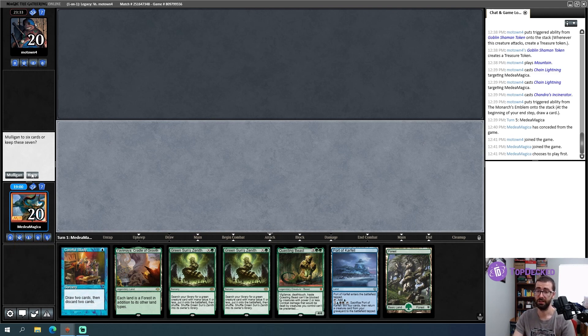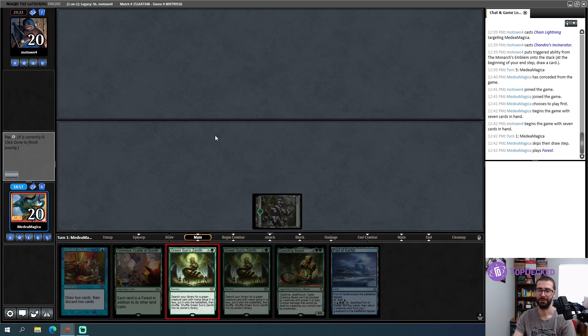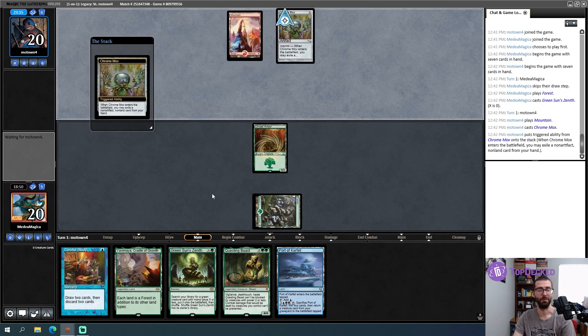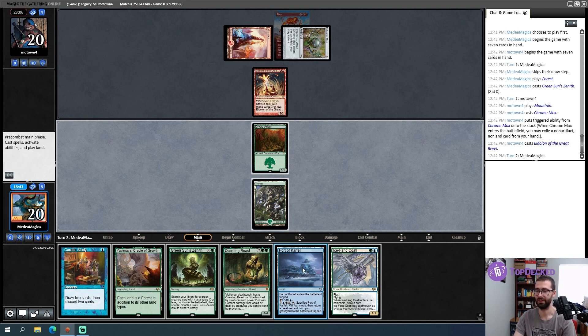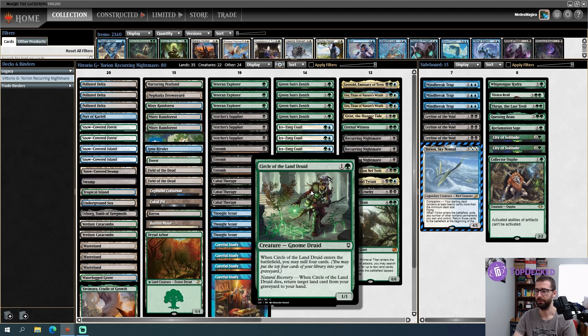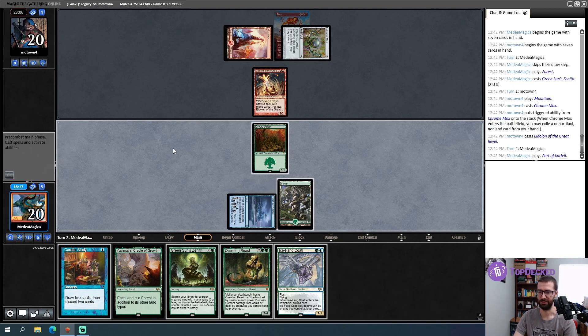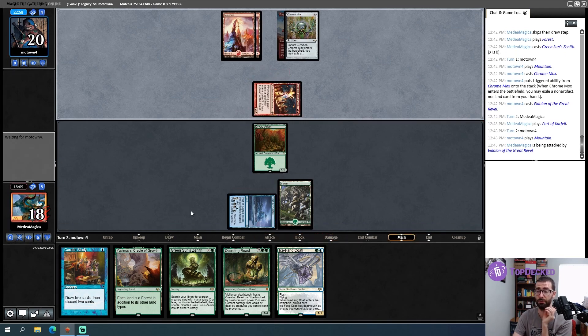My mana's bad here but I still keep since I have acceleration. This ETB tapped land is so bad. Dryad Arbor I choose you — then pass my turn and see if we get immediately bolted. Fury is in the deck. Petal is good but this ETB tapped land is very bad with how many different non-snow lands I have. Green Sun for two isn't great; Green Sun for three gets Rex Sage. That probably means playing this land tapped. We'll take two from that and see how bad the rest of the turn cycle is.